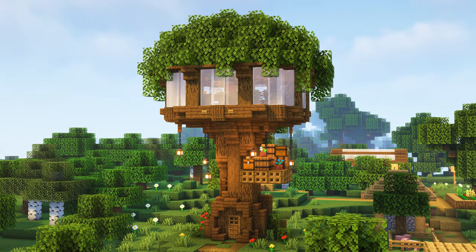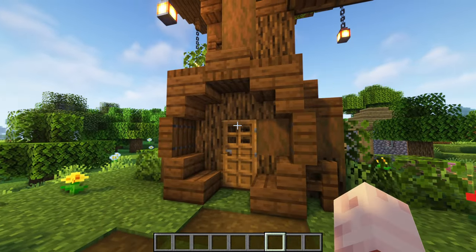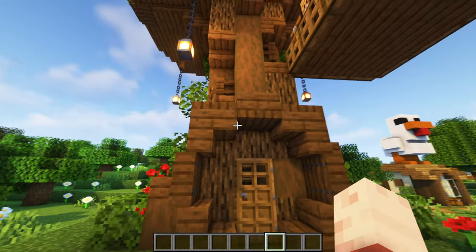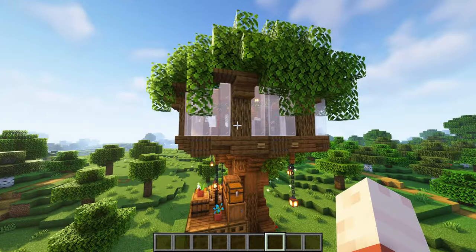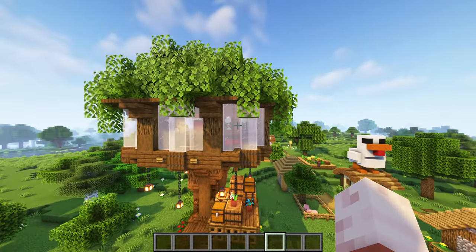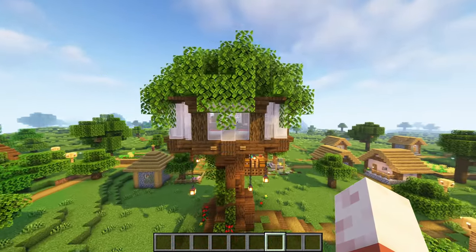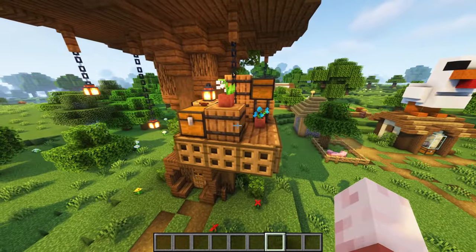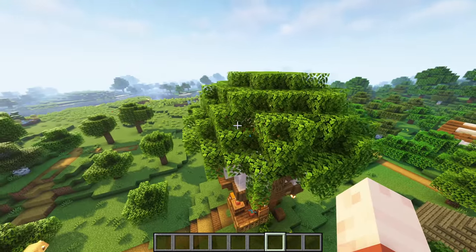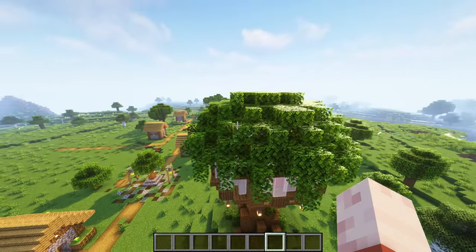Next up is this cozy little tree house. It's actually a very simple build. We start by building the stem using oak blocks and stripped spruce logs. The entrance has a circular shape with an oak door. You can go up by using ladders. The main part of the build is this platform. It has windows all the way around so you will have a great view on all sides. From there are hanging several lanterns and a decorative storage platform. The roof is entirely made out of leaves, placed randomly so it looks as organic and natural as possible.